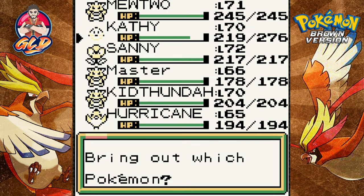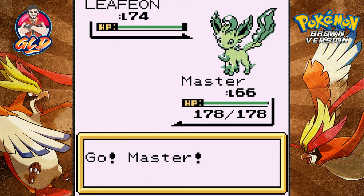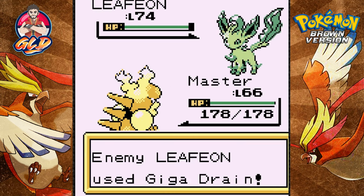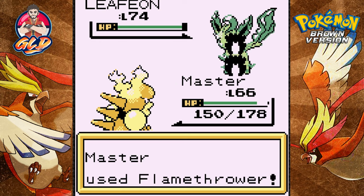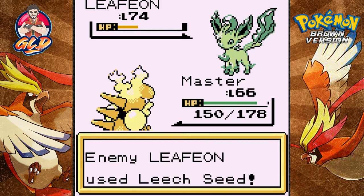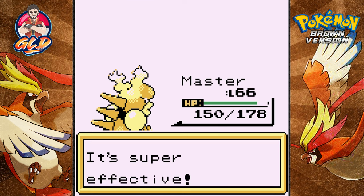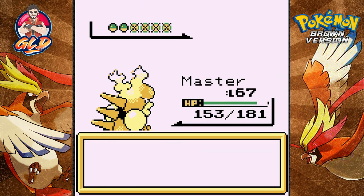Mira is using a Leafeon — let's go to Master. Leafeon with its Giga Drain — is it gonna work? Not really. Flamethrower attack — nearly defeats Leafeon. Another flamethrower while he seeds me — flamethrower for the win! Goodbye Leafeon. Master grows to level 67.